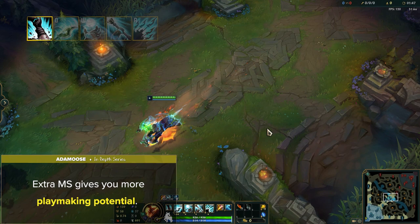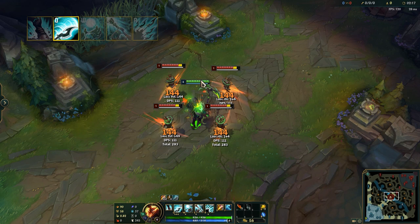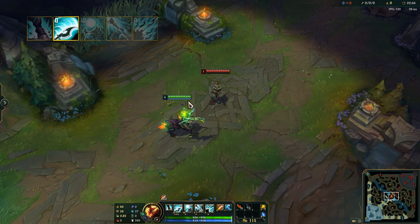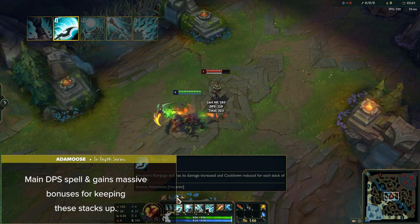Hecarim's Q is called Rampage. Hecarim cleaves his glaive around himself, dealing physical damage to all nearby enemies, reduced to 60% against minions. If Hec damages at least one enemy, he gains a buff for 8 seconds, stacking up to 2 times. Subsequent hits refresh this buff's timer. The buff increases Q's damage and reduces its base cooldown, with even further bonuses at 2 stacks. Hecarim's Q is his main DPS spell and gains massive bonuses for keeping these stacks up — both in fights and while farming to keep up optimal clear speeds.